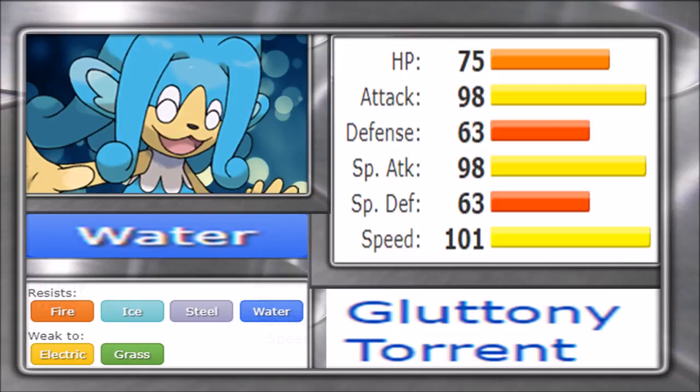Simipour is actually what I would say is the strongest among the ape Pokémon, mainly due to its variety. It has good defensive typing that works offensively really well with coverage, and what do these apes do well? They have coverage for days. This is the wiggle tough area of movepool, and Simipour represents the best of that.